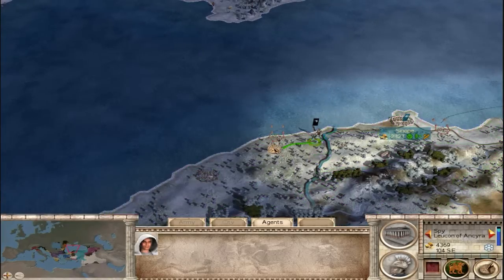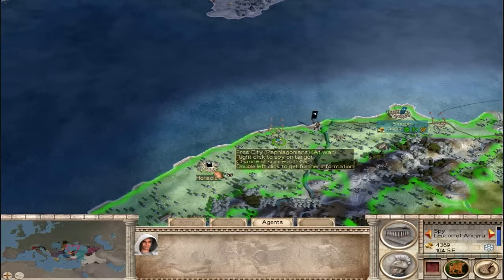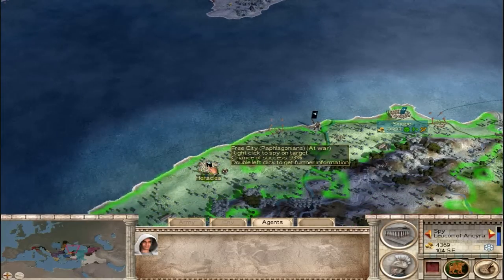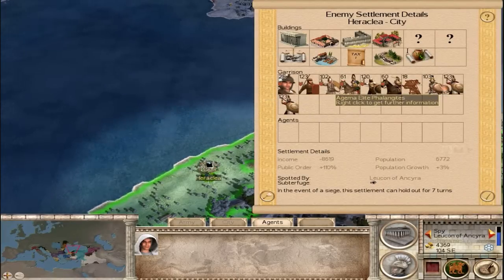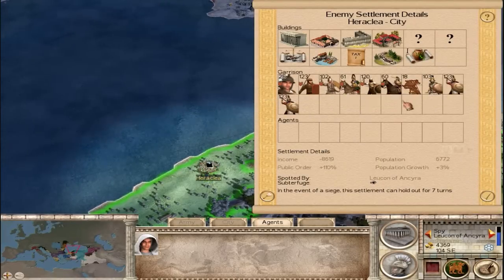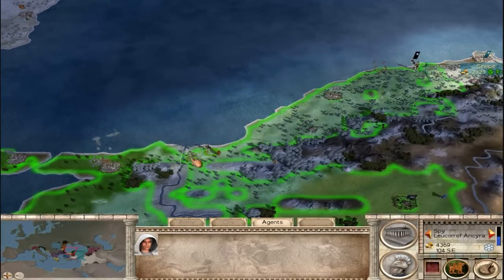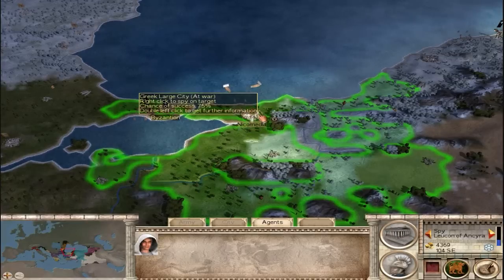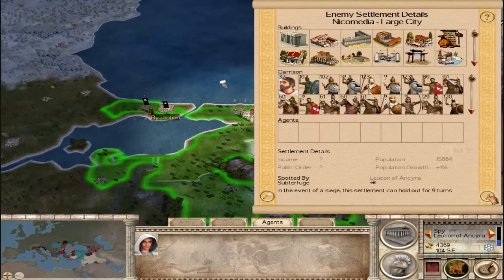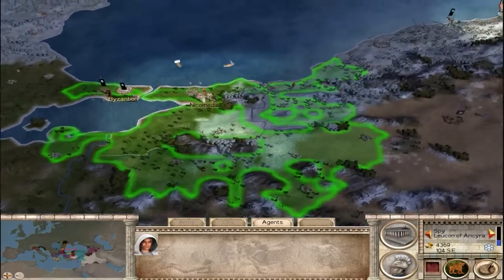We'll kind of scout out here. There's a rebel army, but it looks pretty weak — the Free People's Hold Heraclea. They have some Egema Phalangite and two Pergamon Hoplites, but it's not a huge army so I could take it. Over here we'd expect Pergamon, but surprisingly the Greek city-states are still holding onto Nekomedia.